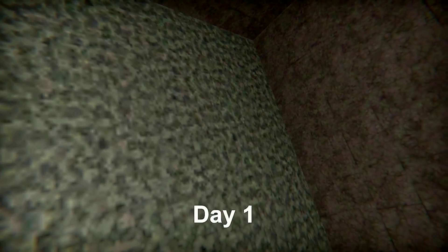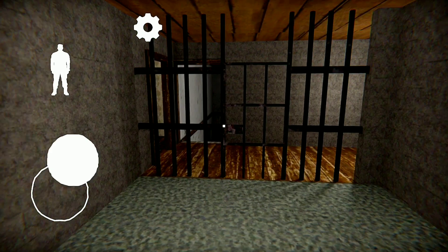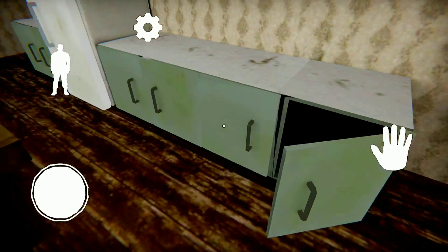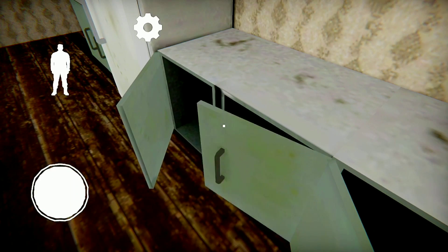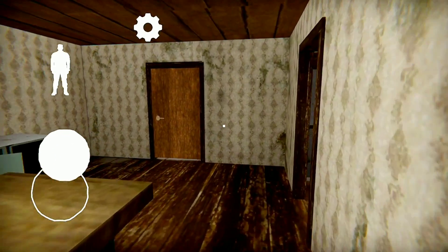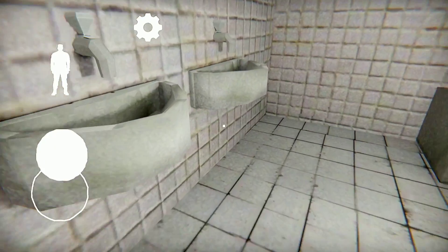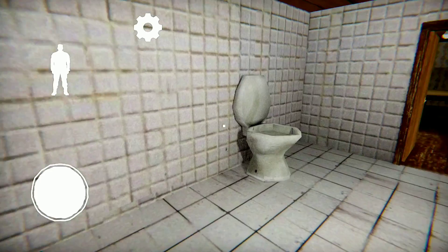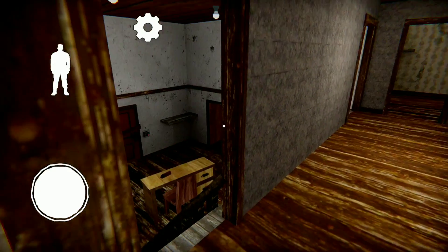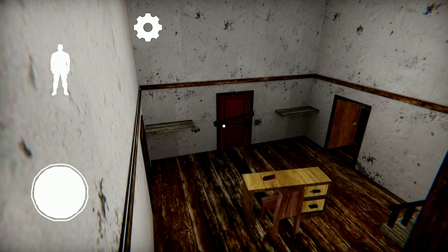Nah, hari yang pertama nih. Jadi disini gue cuma dikasih waktu 5 hari doang loh ya, bentar banget guys. Sekarang gue bakalan fokus cari item buat pintu utama dulu ya. Ini dapur, kosong, gak ada ya. Kulkas? Gak ada juga. Coba ini apa? Kamar mandi, gak bisa dibuka. Disini juga gak ada item ya. Gue bakalan cek dulu lantai atas ya. Hati-hati guys. Oh, itu dia — itu pintu utamanya ya. Ada papan yang harus gue lepas, sama kode juga. Nanti bakalan gue cari ya.